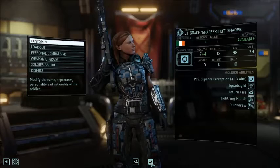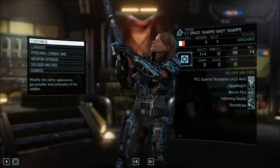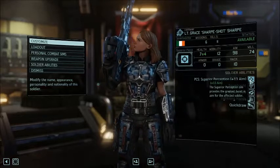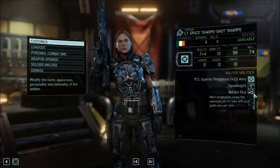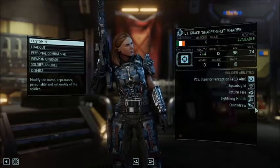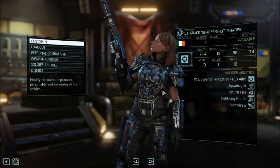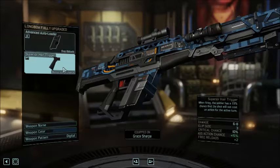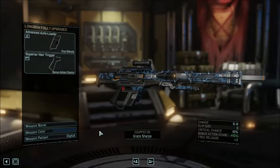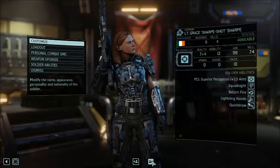Sharp Shot — Grace Sharp. I've been building her up from a rookie as my gunslinger, and I love this gunslinger build. She has a plus-13 aim sim built in, improving her aim so I can give her different upgrades on her weapon — she doesn't even need a scope. She has built-in squad sight, Retiring Fire so if you shoot at her she shoots back with her pistol, Lightning Hands for a free pistol shot, and Quick Draw so she can shoot her pistol and still take another action. Her weapon is Longbow — advanced autoloader for free reloads, and a superior hair trigger with a 15% chance that firing won't use an action. She has the potential to go crazy with a lot of shots in a single turn.